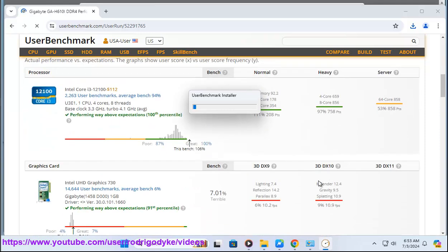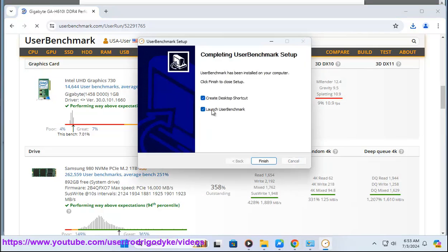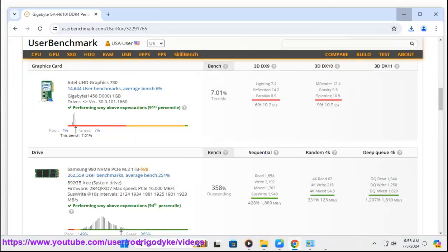Additionally, there are suggestions that using the portable version of User Benchmark, which does not require installation, may help. It's important to note that these changes may affect the user experience, and if you are facing similar issues, you might want to consider alternative benchmarking tools or reach out to User Benchmark support for assistance.